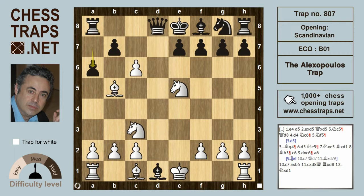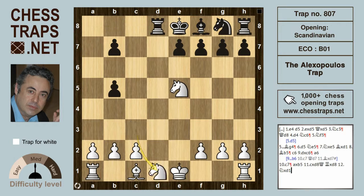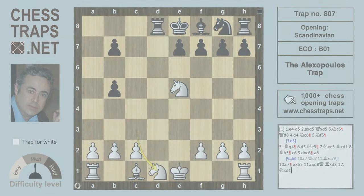Instead of b6, black can try a6, the only attempt at a defense, hitting the bishop. But white is winning after c7 — that's check. A takes on b5 is met by c takes on d8 queening and check, and after Rook takes on d8, the knight recaptures the bishop on d1. White is a piece up and winning. This has been called the Alexa Pulis trap in the Scandinavian — hope you found it useful, thank you for watching.